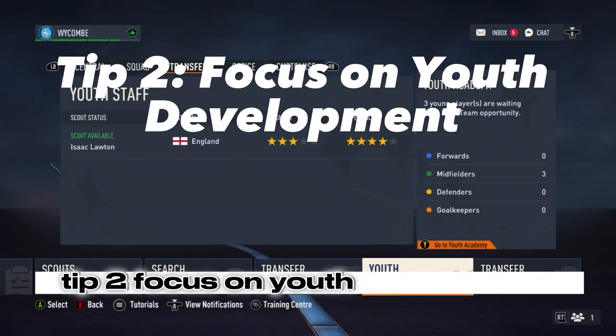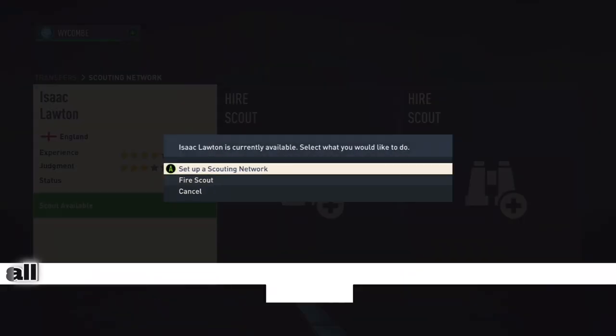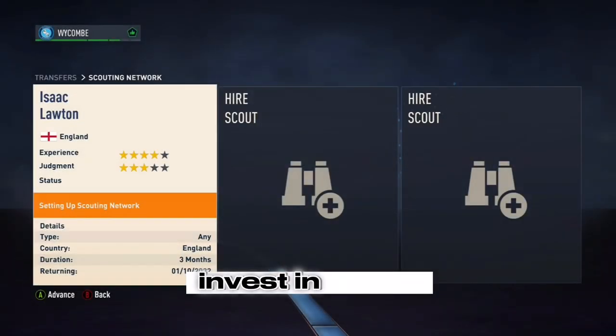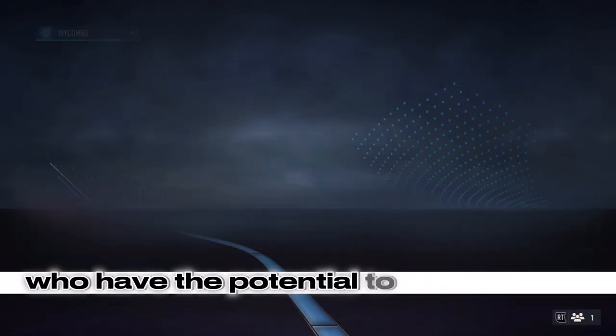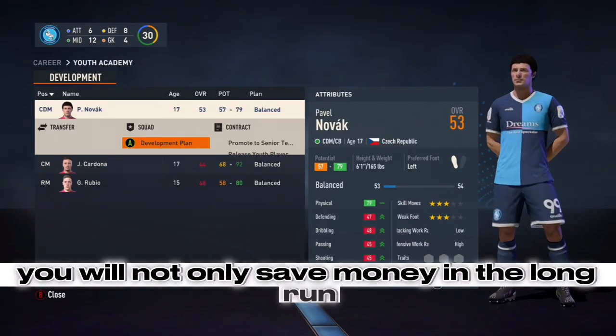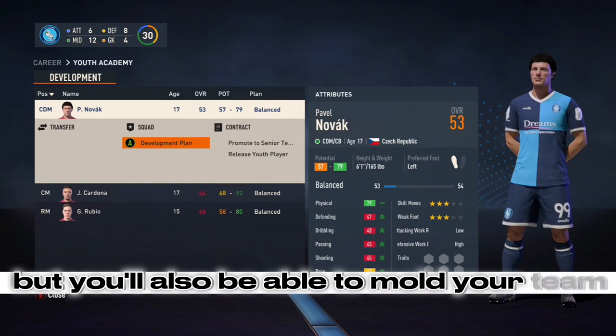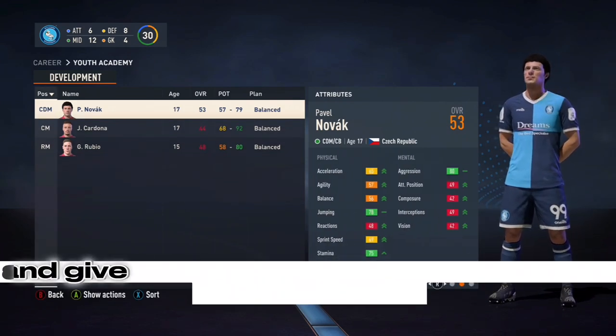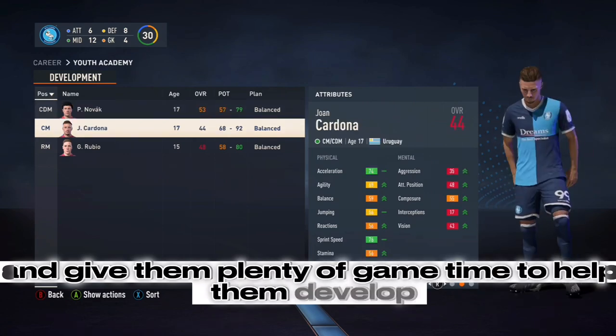Tip 2: Focus on youth development. Rather than spending all your budget on big name signings like Jude Bellingham and Mbappe, invest in young talented players who have the potential to become stars. By doing this you will not only save money in the long run, but you'll also be able to mould your team's playing style from an early age. Keep an eye out for players with high potential ratings and give them plenty of game time to help them develop.